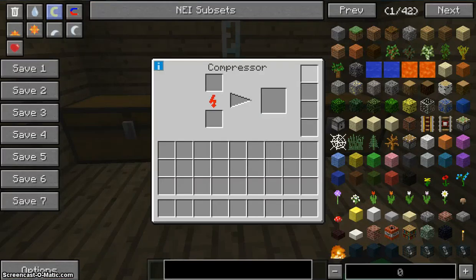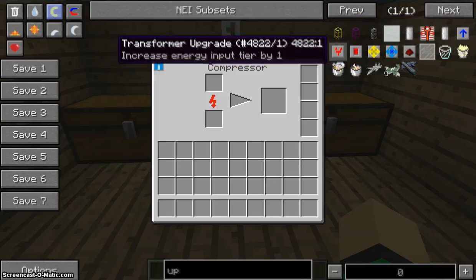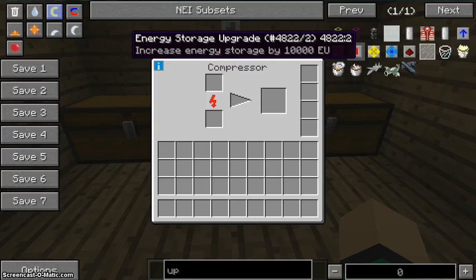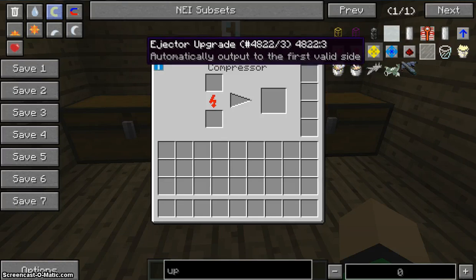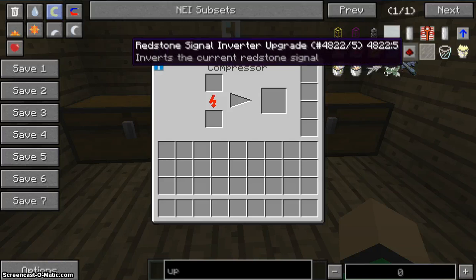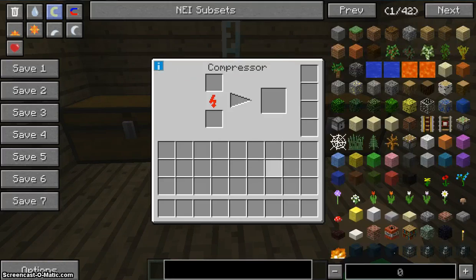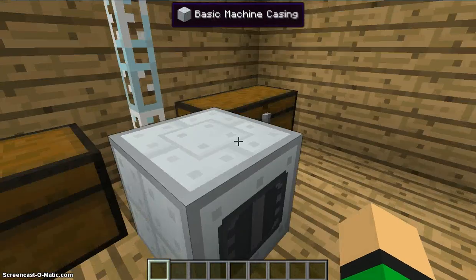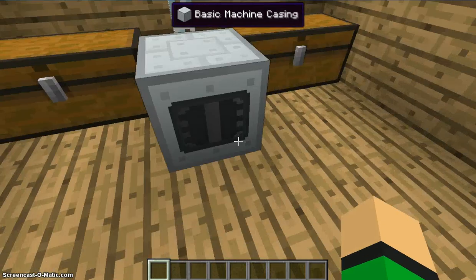So right here — I forgot to mention this — you put upgrades in here. The overclocker, the transfer, energy storage, eject — the ejector, fluid ejector, and redstone signal inverter. I don't know why those are there, but basically you use upgrades to make it better: energy storage for more energy, overclock to make it faster, etc.